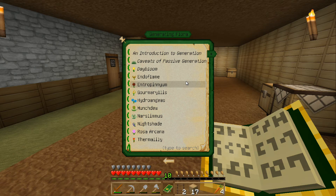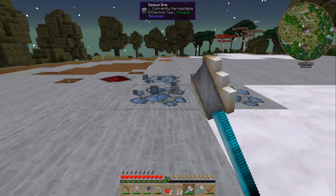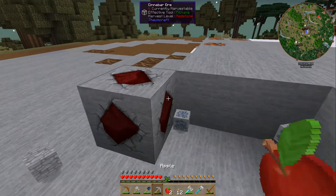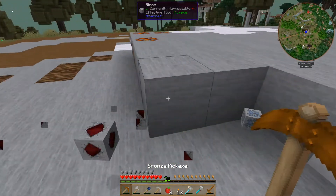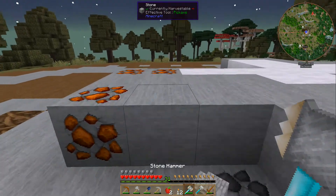There's daybloom and nightshade — those are the first ones, I think. So there's the endoflame. They're all punny. But it looks like 'end of lame.' It's the end of lame! Entropinium. Gormerilus? It's like an amaryllis but with gore, I guess. Hydroangeas — that's like hydrangeas but watery. I think it's hydroangeas — yeah, they're watery.